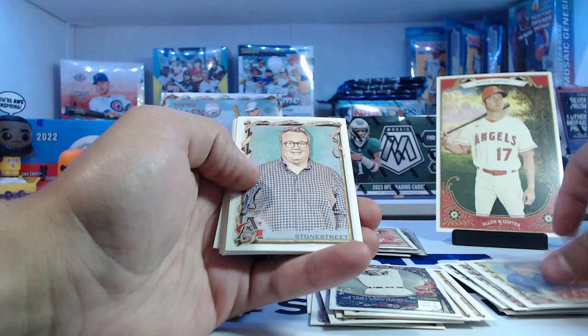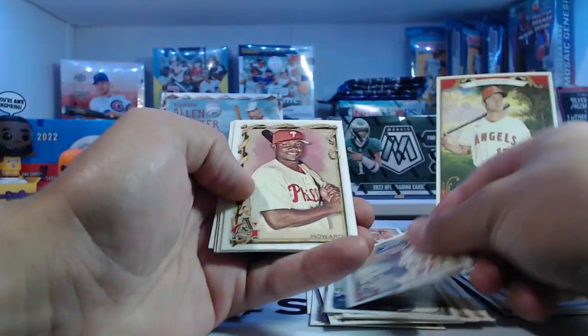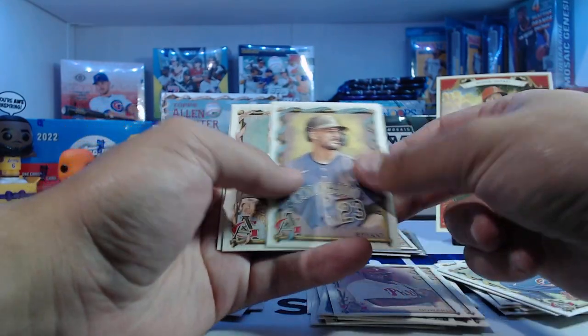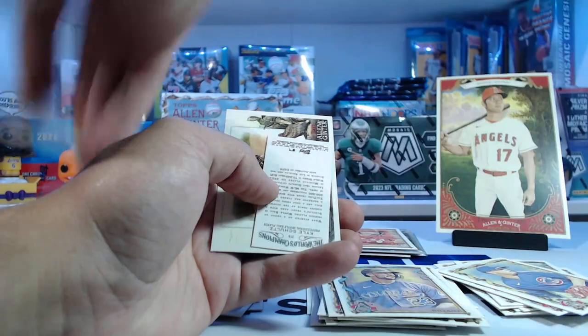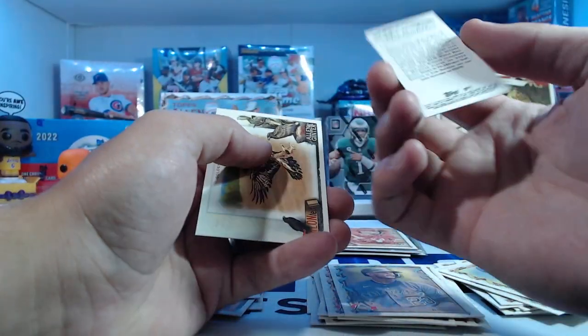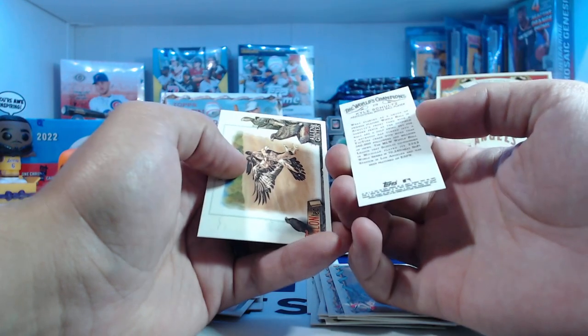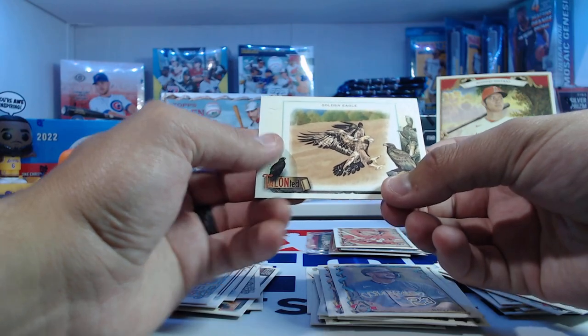Musad, Stone Street — Eric Stonestreet. Pete Alonso, Ryan Howard, Chris Bryant, Nems — Gorilla Nems. Backwards Schultz — Kyle Schultz, he's a wiffle ball player. And another bird here — Golden Eagle.